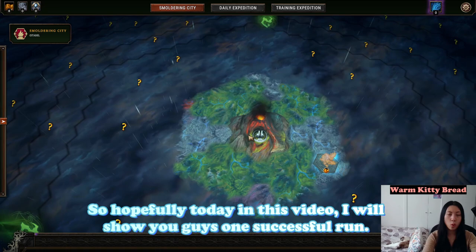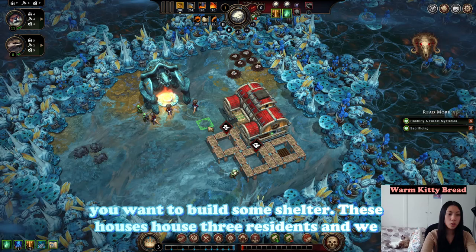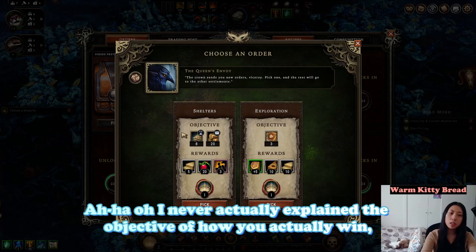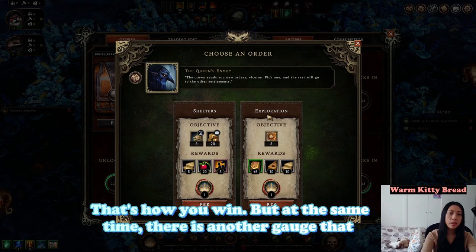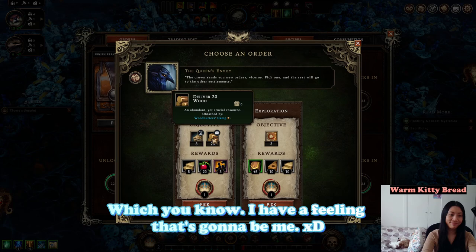Hopefully today in this video I will show you guys one successful run. With any city builder or colony sim, you want to build some shelter first. These houses house three residents and we have seven people, so we need three houses. I never actually explained the objective — you're supposed to build reputation points until the gauge is full. That's how you win, but there's also another gauge working against you: the Queen's impatience.